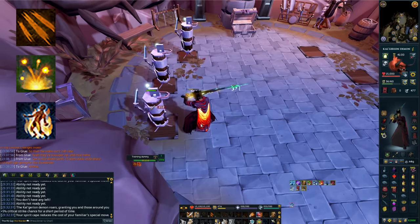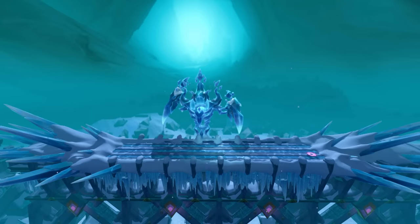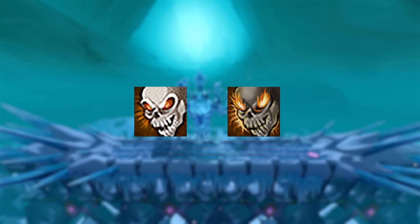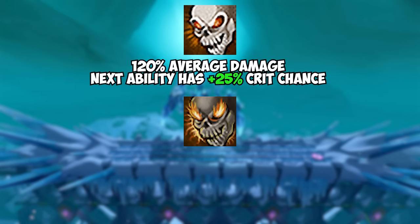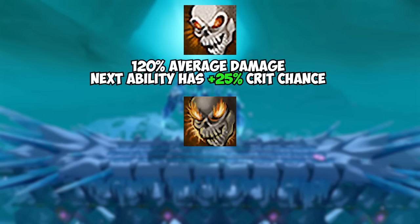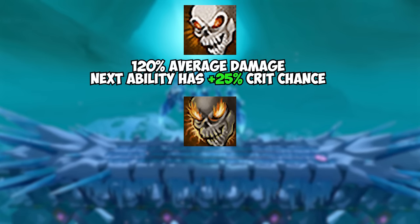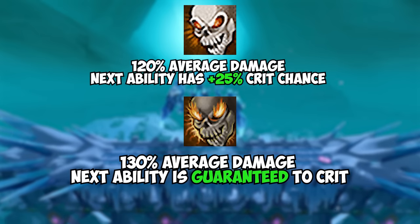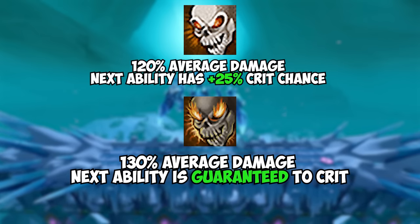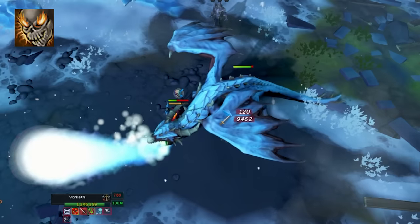This is an overall buff to all of those abilities. The Fury and Greater Fury abilities have been completely rewritten. Fury is no longer a channeled ability and now does 120% average damage, which also increases your chance to critically strike by 25% on the next ability. Greater Fury now does 130% average damage, and the next melee ability used is guaranteed to crit.